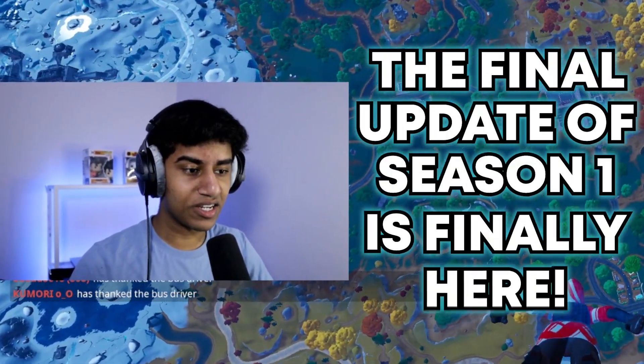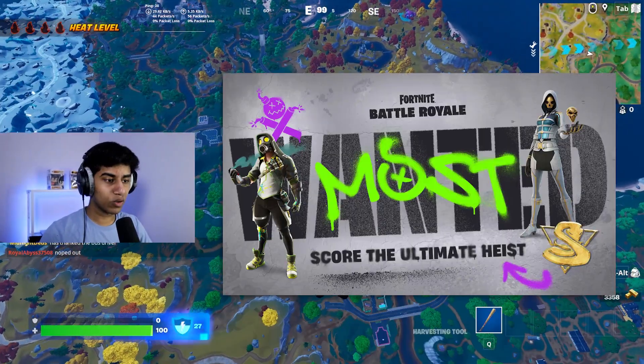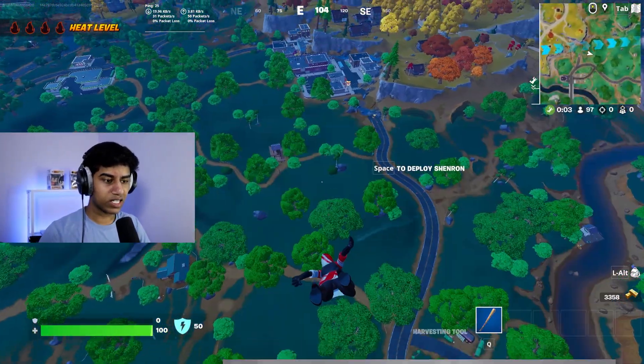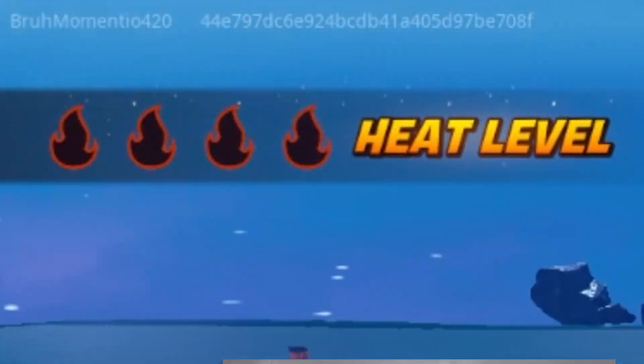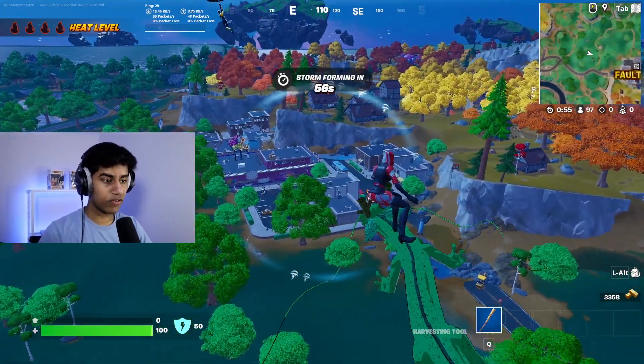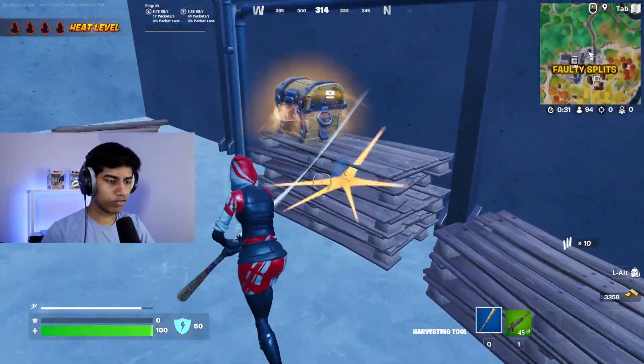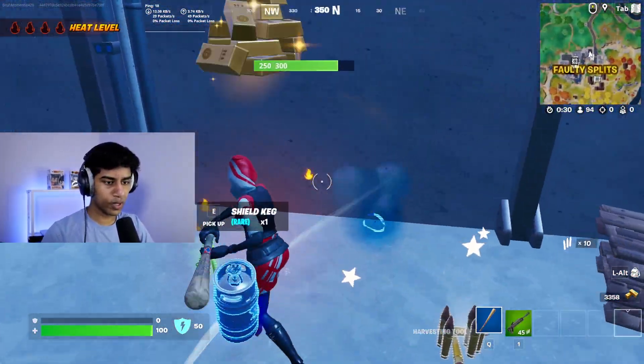The final update of season one is finally here and we got a ton of content to take a look at. First things first, the Most Wanted event is here. As you can see on the top left corner of our screen, we got four bars that say heat level. As the match progresses these bars are going to slowly fill, and getting kills is going to help increase the bars faster.